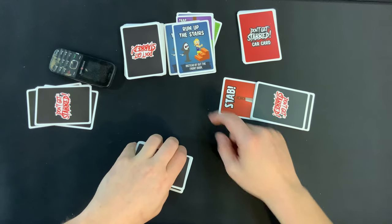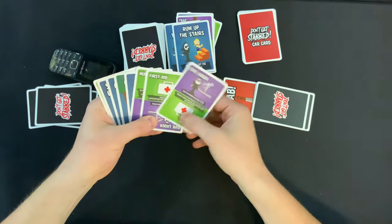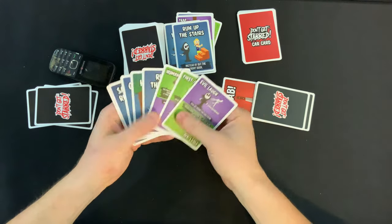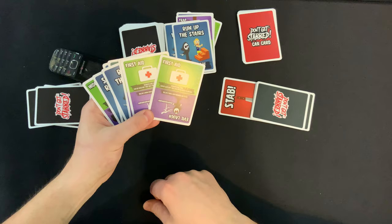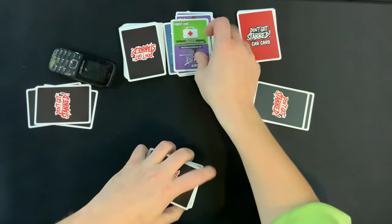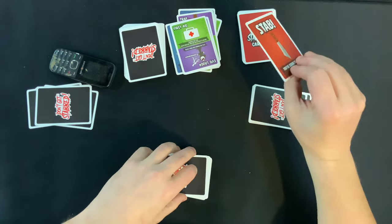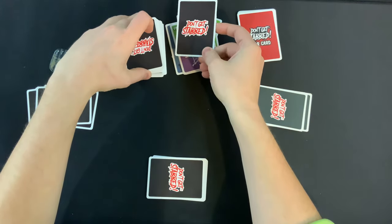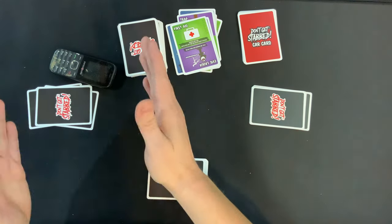This player right here is getting a lot of action cards, which is great, but they really need the matches. They got another first aid. They say, I've got two of them now, so I'm going to be nice and remove that stab for you. The stab card goes back into the middle of the deck — that's what the rules say. The killer gets to put it wherever they want; victims put it in the middle when they remove it with first aid or block it with Kung Fu.